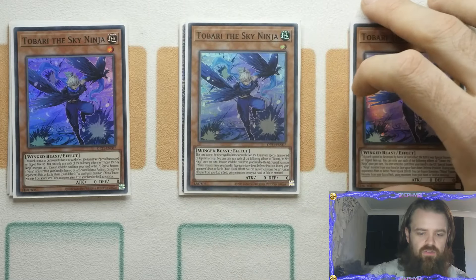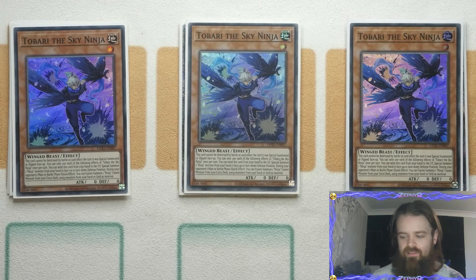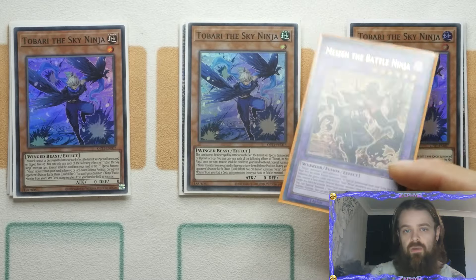We're playing three Tabari the Sky Ninja. This card cannot be destroyed by battle or card effect the turn it was special summoned or flipped face up. You can only use each of the following effects once per turn: send this card from the hand to the graveyard to special summon a Ninja monster from your hand in face-up or face-down defense. During your opponent's main phase or battle phase, as a quick effect, you can fusion summon a Ninja monster from your extra deck using monsters from your hand or field as material — great easy access to cards like Myzen.